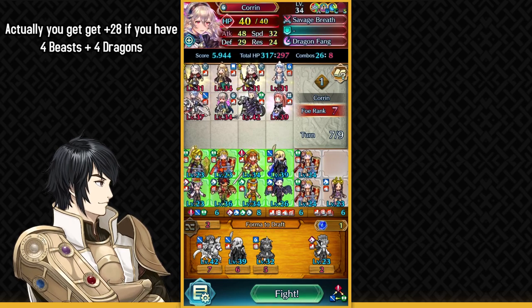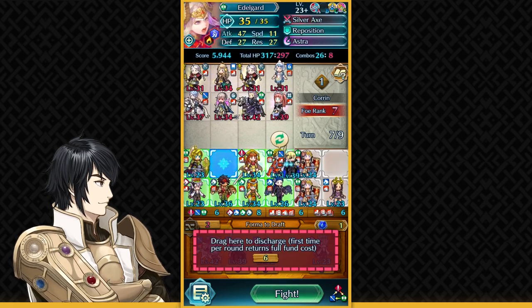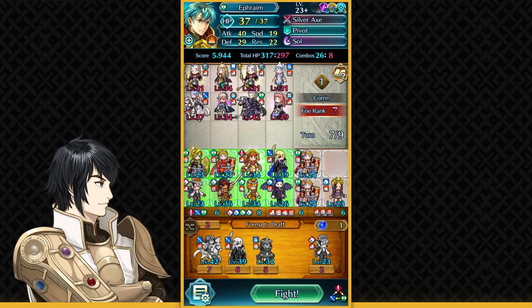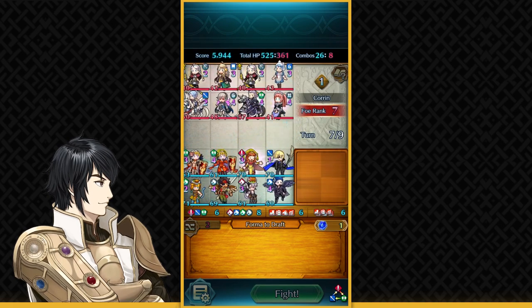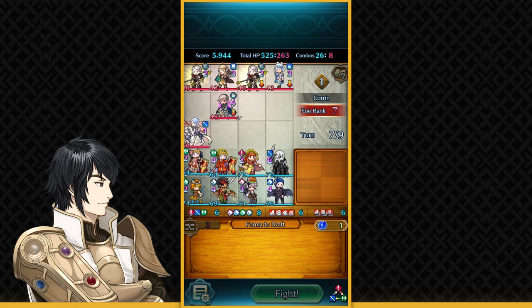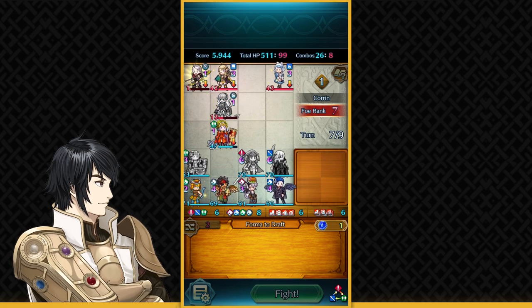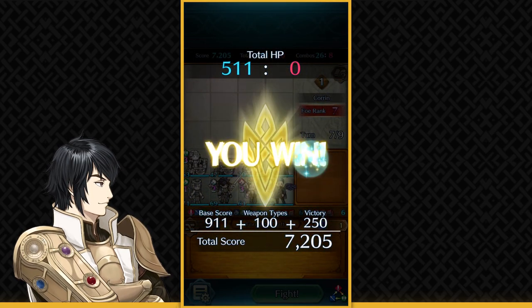Dimitri is absurdly powerful, so maybe I'll have Dimitri take on Corrin, but he does have low resistance. I need to get Ephraim soon. I'll have Brave Edelgard over Ephraim. Let's start. Gunter is not doing anything and we're not getting Sudden Panicked by Corrin. Brave Edelgard took 14 damage — that's not good and she doesn't have a healing special. So we lost a bit of HP right there. 7,000 is our score.